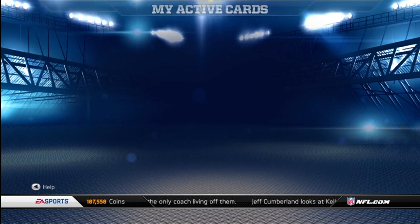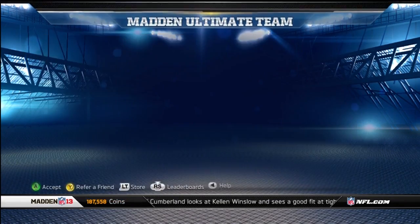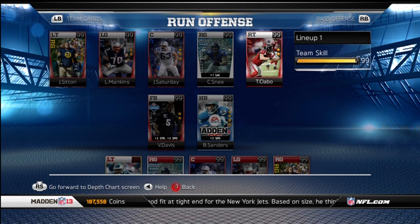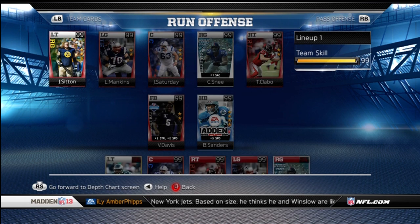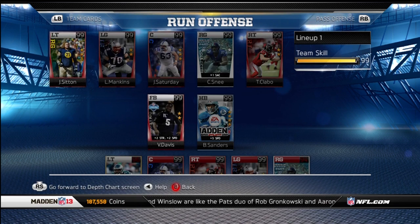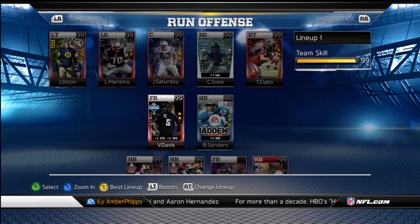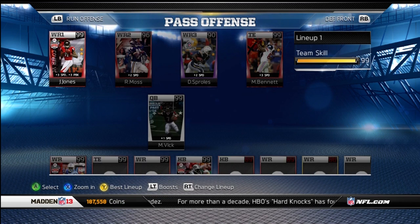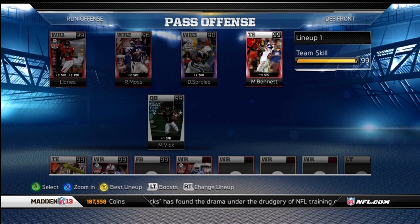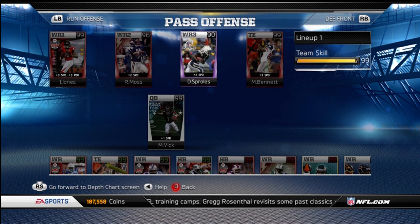Let me show you my lineup — I actually really like it. I'm getting it almost set up so I can submit it for the team of the week. Offensive line: Sitton, Mankins, Saturday, Snee, and Claybo. I'm waiting on the left tackle collection reward. Fullback I've got Vernon Davis, halfback I've got Sanders. I could run Felton as fullback, but you'll see why I run Vernon there. Wide receivers: Julio Jones, Randy Moss (the flashback one), and Darren Sproles. Tight end: Martellus Bennett, with Antonio Gates backing him up. Dez Bryant as my fourth and CJ Spiller as my fifth. Michael Vick at quarterback.